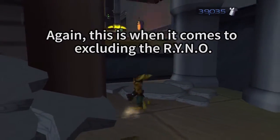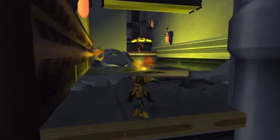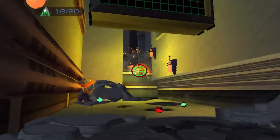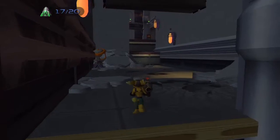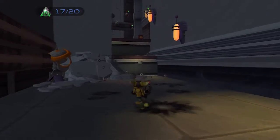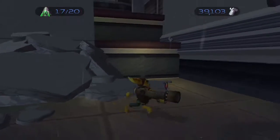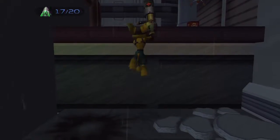It can take down some pretty tough enemies, but it's not useful against everything. I think I'll use the Devastator on this mini bomber. Three rockets — just as much as the bloor of the Space Fighter. I was not expecting that. Hence why I would prioritize using the Visibomb gun over the Devastator, because that can take out anything in one blow.